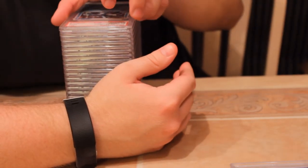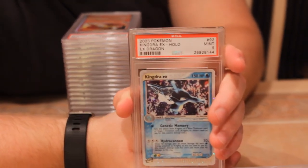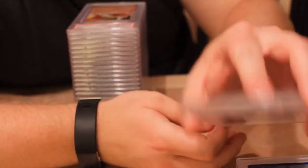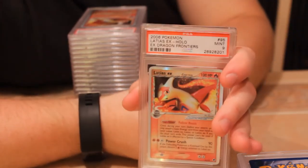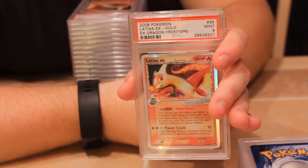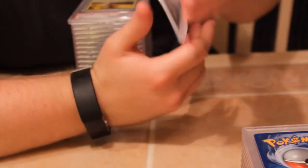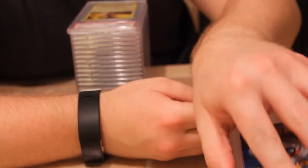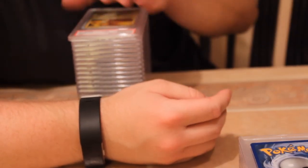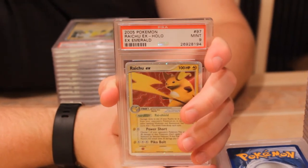Next we have Kingdra EX from EX Dragon with a nine — I think that might be the second one I've graded of that. Next we have Latios from EX Dragon Frontiers with a nine. The second one also pulled a nine — haven't had a ten on that one either; I think that's the third and fourth I've sent in. Next is Raichu EX from EX Emerald with a nine — nice looking card. EX Emerald is an underrated set; you don't see a lot of cards get graded from that.